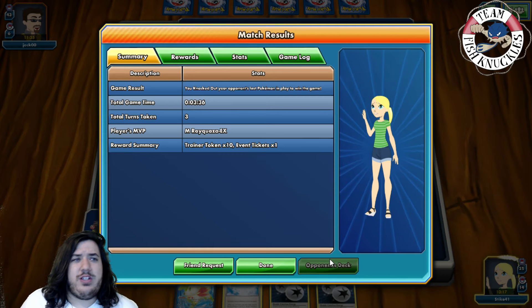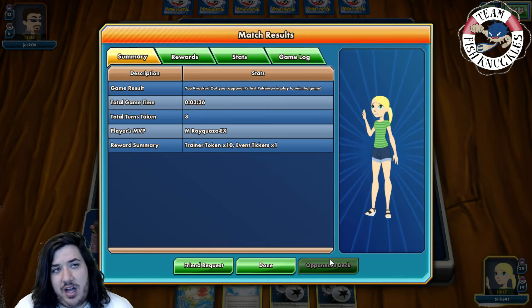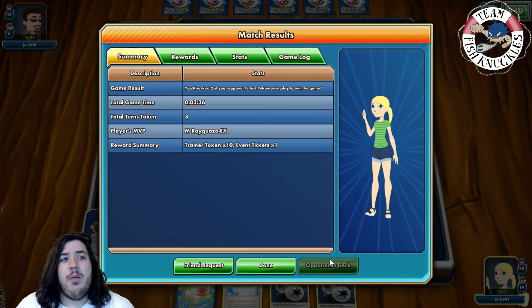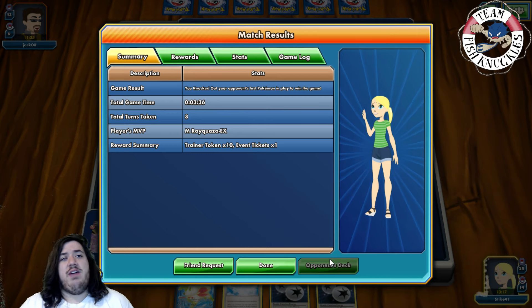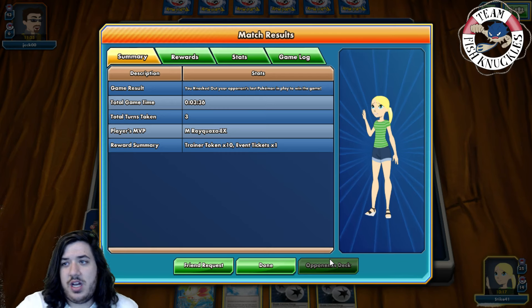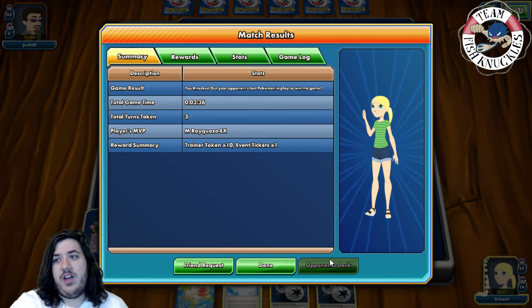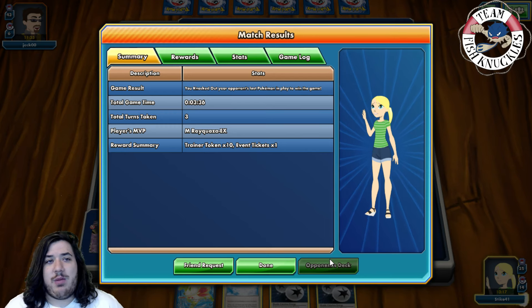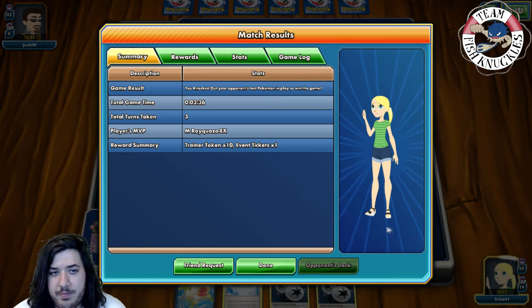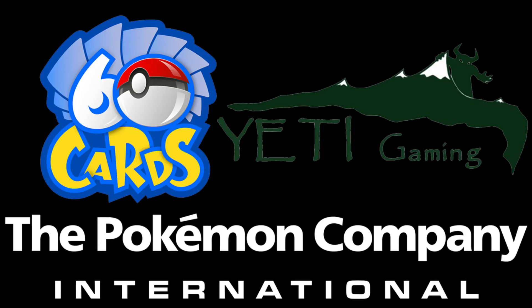There's round number one — it took us three turns to get powered up, but that was under Item lock. I think we would have had it sooner otherwise. Hope you enjoyed round number one; we have two more rounds left of the Saturday tournament. Hopefully the next two aren't very short. Big shoutout to our three sponsors: 60 Cards, Yeti Gaming, and The Pokemon Company International — links in the description below. Thanks for watching, have a great day!